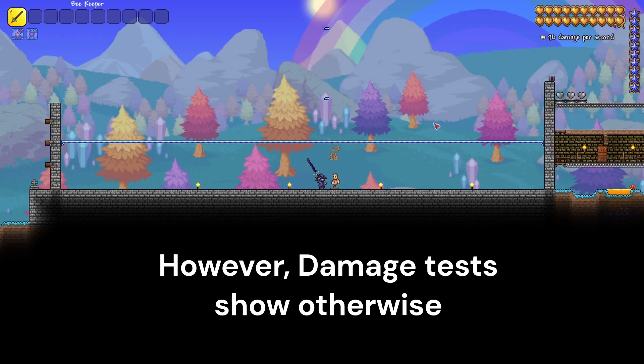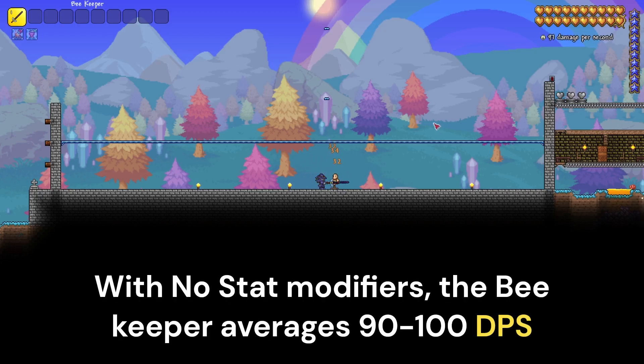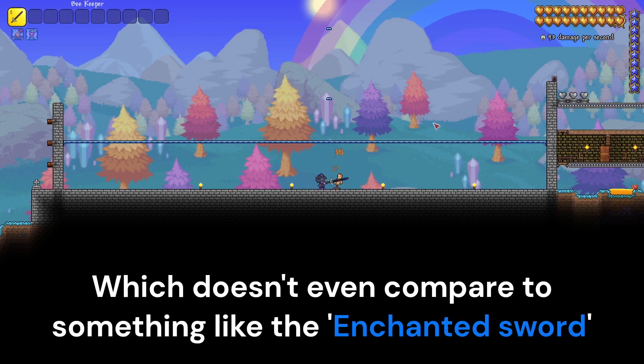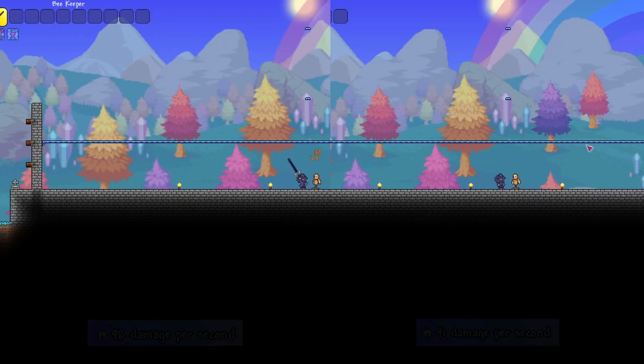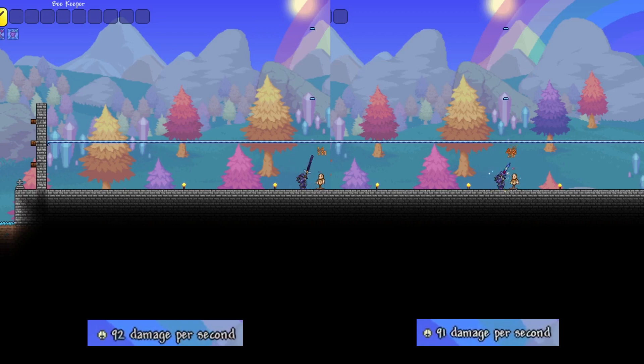The Beekeeper, with no stat boosts, averages around 90-100 DPS. However, a pre-boss weapon like the Enchanted Sword can average just above that. Here's a direct comparison on the screen if you don't believe me — with the Beekeeper on the left and the Enchanted Sword on the right, the Enchanted Sword averages around 10 more DPS.